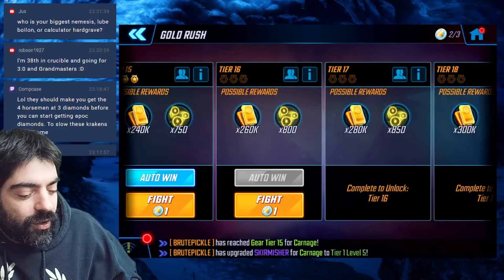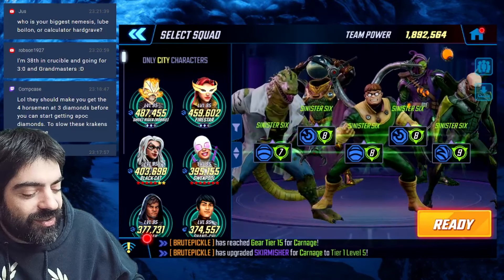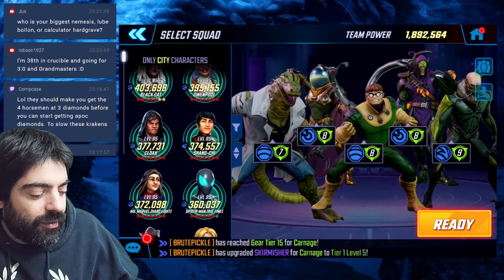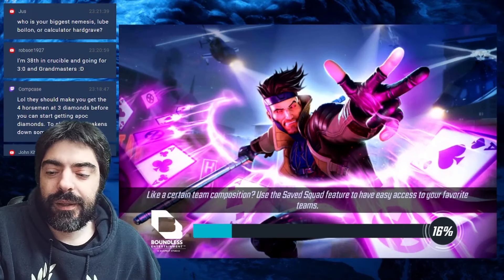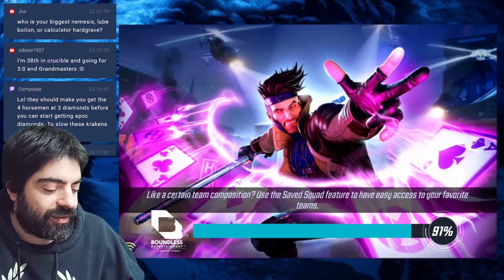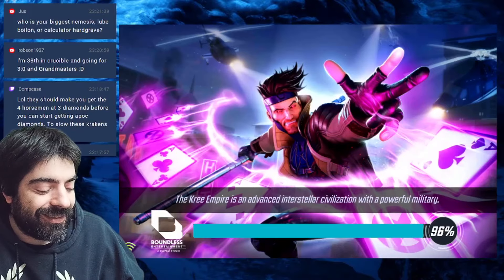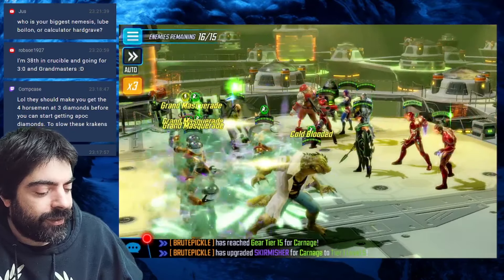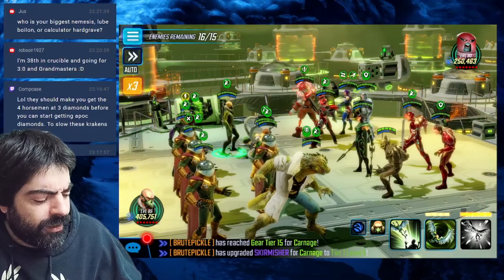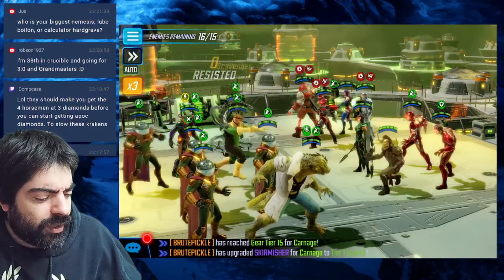Now we're going to go for tier 16. We're going to try to use the same team — this team looks very solid even though we still have some massive hitters on the enemy side. Let's take a look at these enemies; I have no idea which enemies we're facing, I'm just taking the team that makes the most sense. We are facing Zombie Juggernaut.